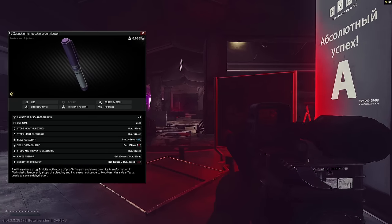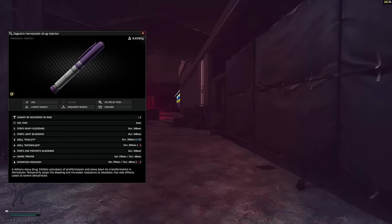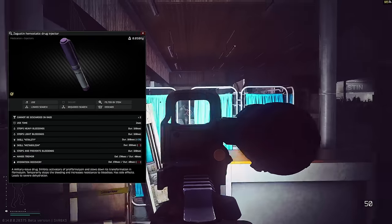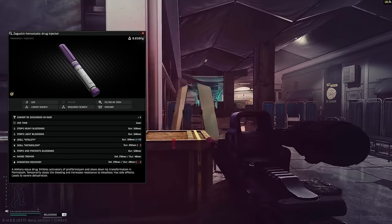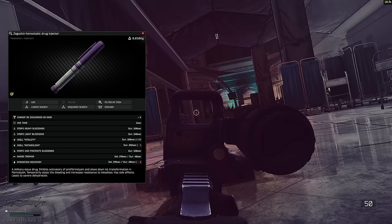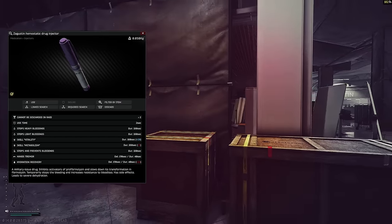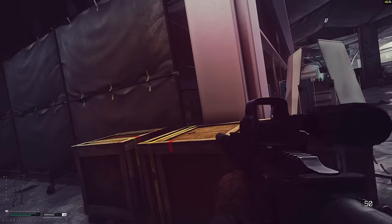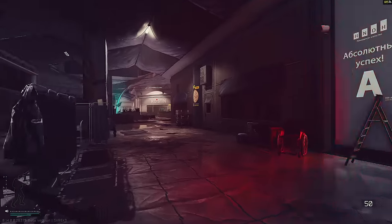The first one we're going to talk about is a Goosen. You'll automatically recognize it based off the name as well as the fact that it's like a pinkish-purple crayon. This is immediately going to stop all of your light bleeds and all of your heavy bleeds. It'll also prevent you from getting any more of these bleeds for 200 seconds. The only downside is after 170 seconds, you're going to get 40 seconds of Tremor. That's almost three minutes, and that can come back to bite you in the ass. If you don't know what Tremor is — when your character starts shaking and it makes it really hard to aim — just watch out for it if you're using a Goosen.